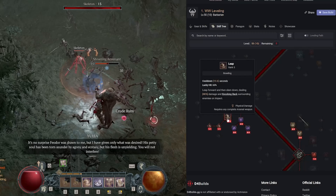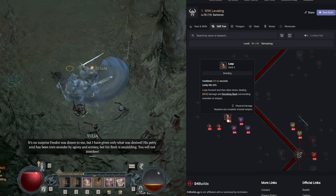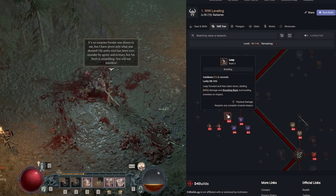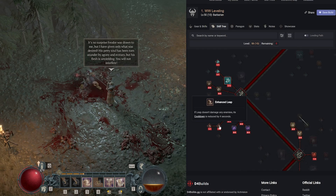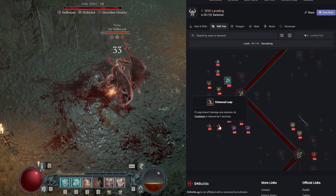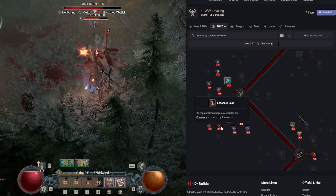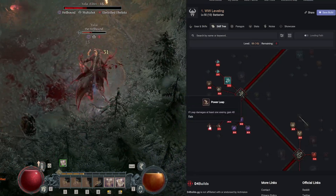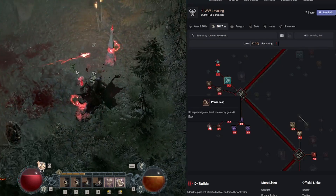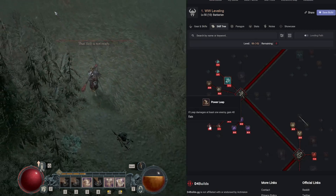We're getting Leap, which is surprisingly not just a mobility skill — it does really good damage. Leap gets 5 out of 5 points. Enhanced Leap reduces its cooldown by 4 seconds if it doesn't damage enemies, getting its 13-second cooldown down to about 9 seconds. Power Leap grants 40 fury if it damages at least one enemy — great to initiate combat. Leap in, start spinning, generate fury — leap and spin and win.